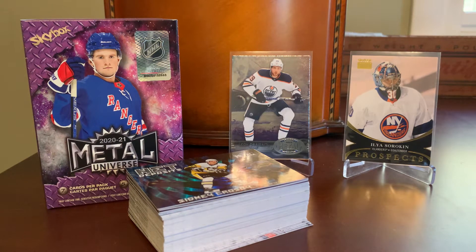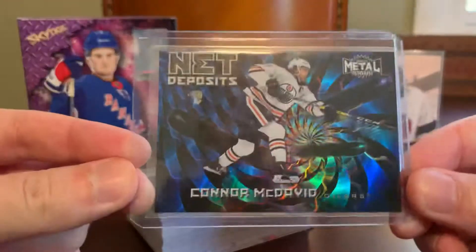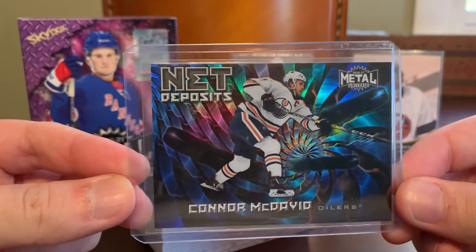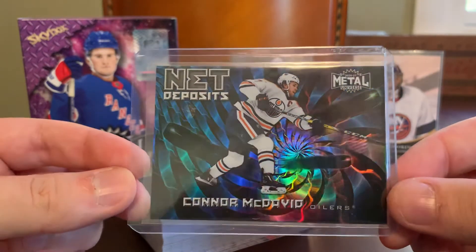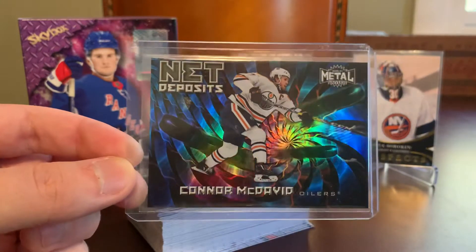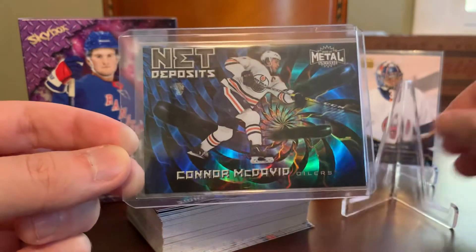Got another insert here — just a single card from a seller who offered $0.99 shipping — and was able to secure this one for less than $2. It is from that same Net Deposits insert set, and it is probably the hardest subject on the checklist to get: Connor McDavid. Love that Net Deposits card — super cool. If you're a fan of the shine, you should definitely pick some of these up.